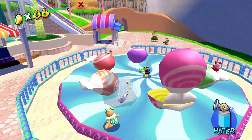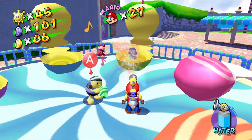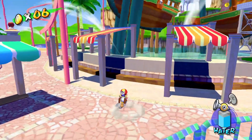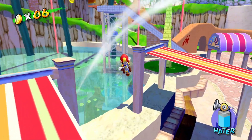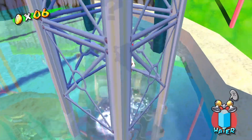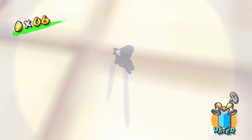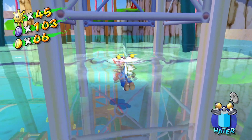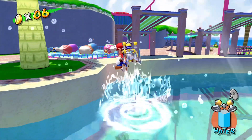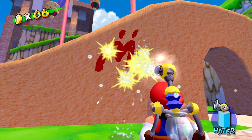The next blue coin is in these seashells right here. If you open up all the seashells, you'll notice there's one that has a blue coin, so you just go in and grab it. Be sure to grab it quickly because those things fall down and will hurt you. The next blue coin is in this little rafter underneath the stairwell. I was just stubborn with this one — I tried to wall jump, I tried everything, and I spent literally like five minutes trying to get it. Just get the rocket nozzle. Don't do what I did.